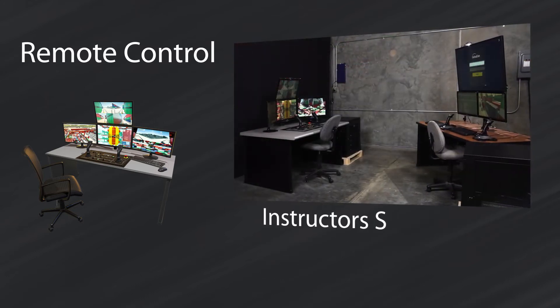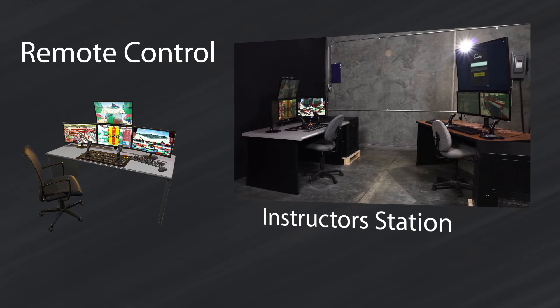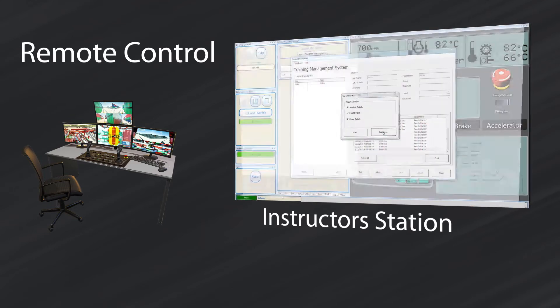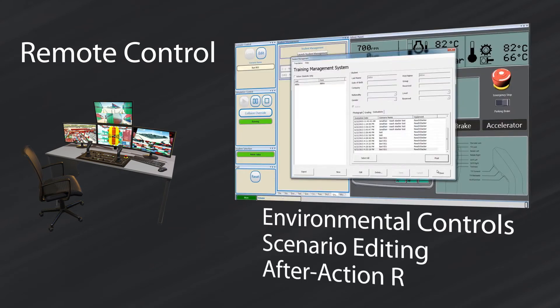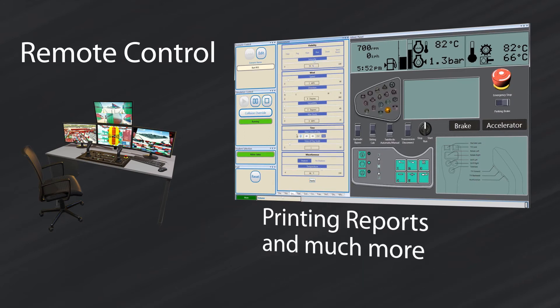An instructor station is included with a remote control simulator. Set up adjacent to the system, the instructor station gives the administrator the ability to control all aspects of the simulation — changing environmental conditions, modifying and creating new scenarios, instructing students using the after-action review module, printing reports, and much more.